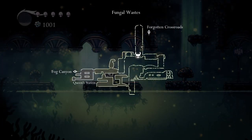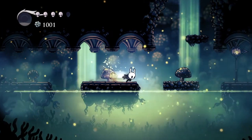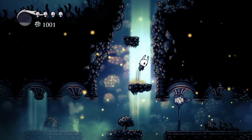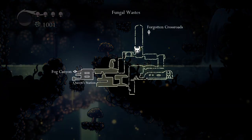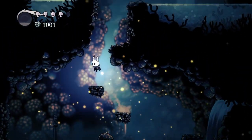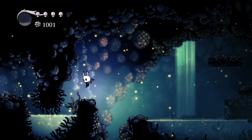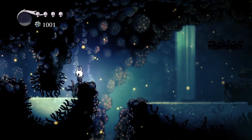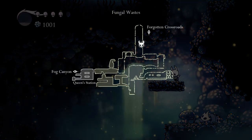Forgotten Crossroads is up here. Sometimes it's better to just dash along the ground. I think if I go up I can unlock the pathway to the Forgotten Crossroads. And over here, this pathway to the left leads to one of the three main things we need to get, but unfortunately I don't have the item to get it yet.